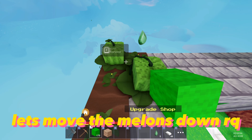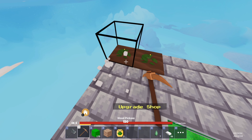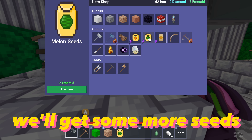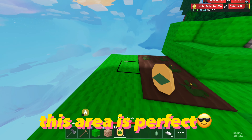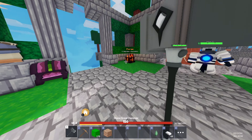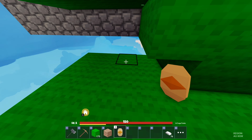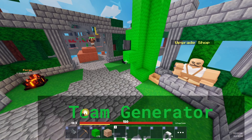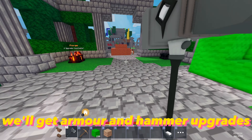Let's move the melons down. We'll get some more seeds. This area is perfect. Let's get our first pumpkin as well and test it out. Plus these pumpkins grow really fast, so we're not waiting as long. Let's upgrade till then.